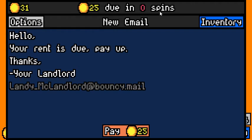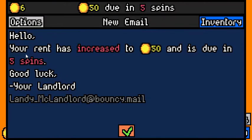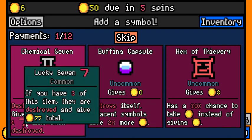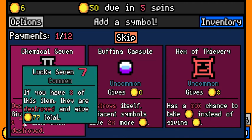When your spins are up it says your rent's due — pay 25 gold — and now the rent has increased to 50, doing five spins. Now this is interesting: we have a hex of thievery with a 30% chance to take three gold instead of giving three gold. We've got a buffing capsule that destroys itself immediately, and all adjacent symbols including diagonally adjacent give you two times more gold than they normally would. And then the lucky sevens — this gives you zero, but it destroys itself when spun, gives you seven gold, and adds one seven item on the side. If you have three of those, they're destroyed and give you 77 gold.